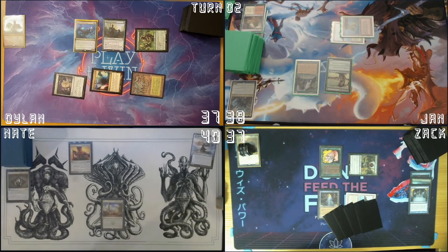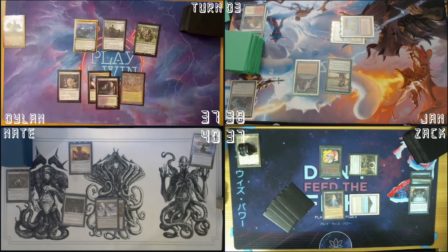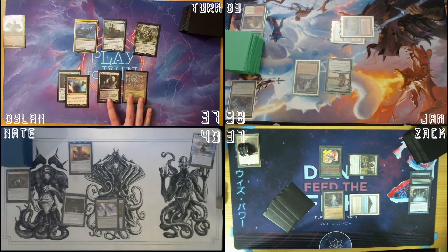This keeps getting worse, man. We'll go Darksteel Citadel. Tormad's Crypt. I'll pass the turn. My turn. Perverted Catacombs. That mana's a lot — he has so much mana. Yeah, I'm super pissed about that Pithing Needle. I'm just trying to figure out how to deal with it. At least I got a little lucky with this hand — he's Divining God.